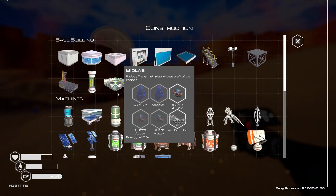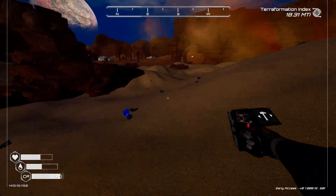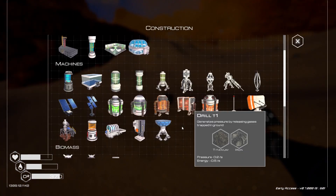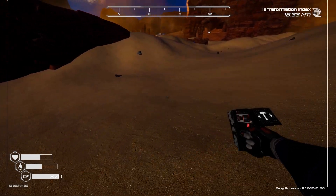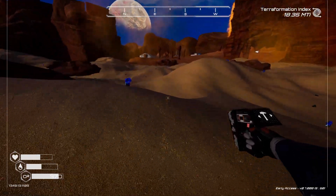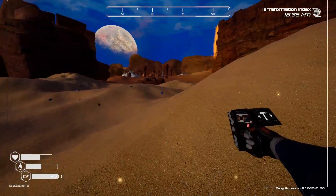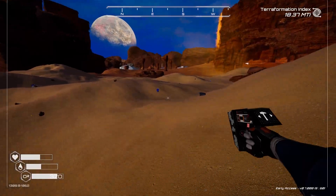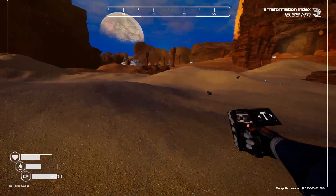This probably takes a lot of energy — 40. So we'll have to build more solar panels. We might be able to build another nuclear reactor, but we need three super alloy for that. Unfortunately the large living compartments require super alloys, so I used quite a few of them for that.